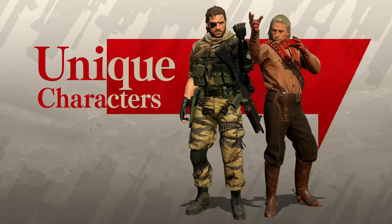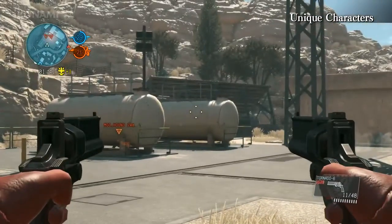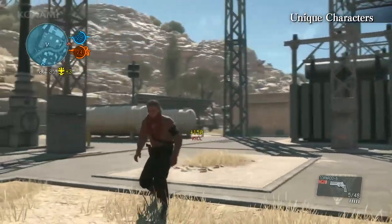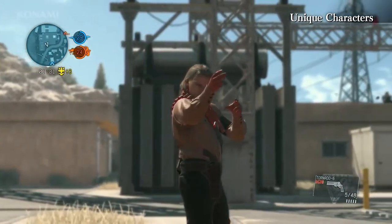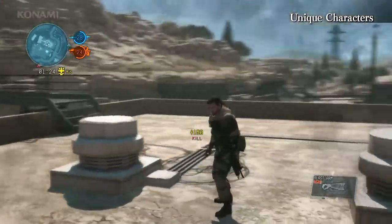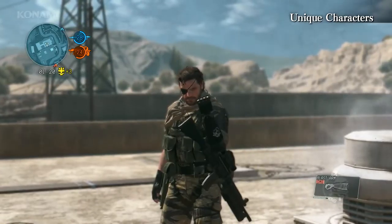That concludes the mission for today. But before we end today's presentation, we'd also like to give you a quick peek at another exciting feature of MGO: Unique Characters. As teased previously, Ocelot is playable in MGO. Aside from being able to dual-wield revolvers, he can also use ricochet shots to hit targets that aren't in his direct line of fire, allowing him to hit enemies even if they're taking cover.